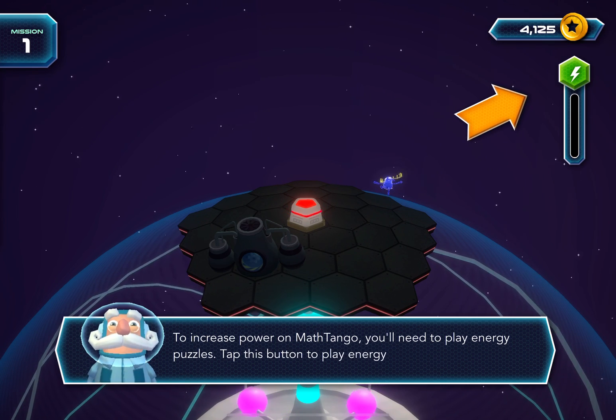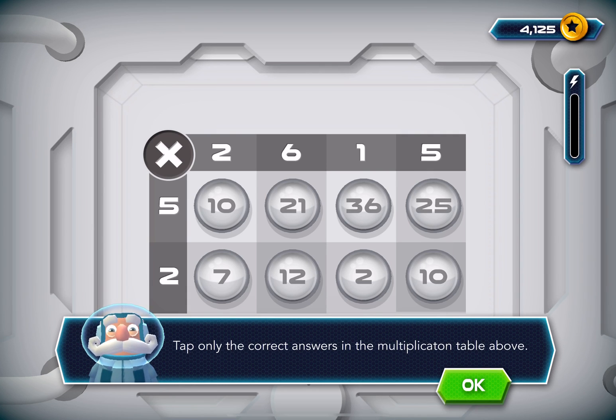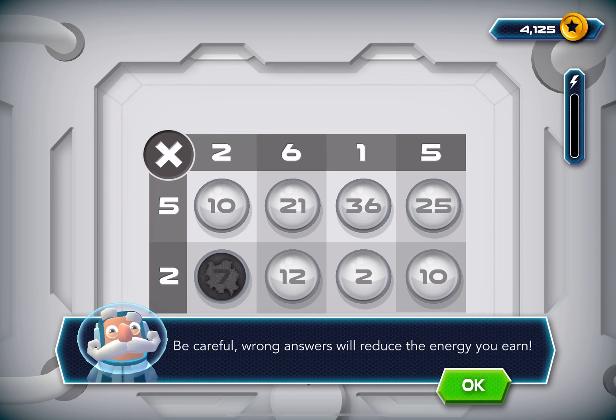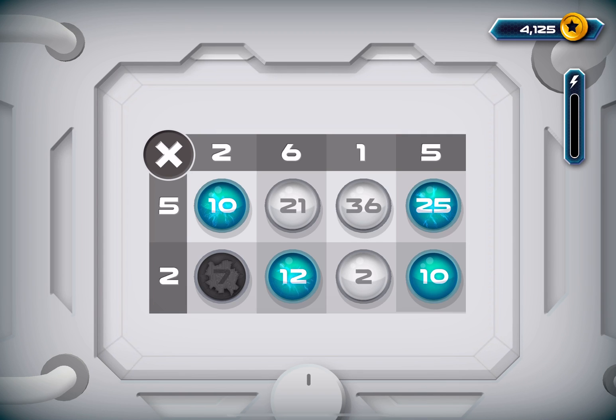Tap this button to play energy puzzles. Tap only the correct answers in the multiplication table above. Be careful — wrong answers will reduce the energy you earn!